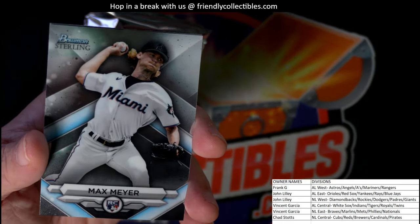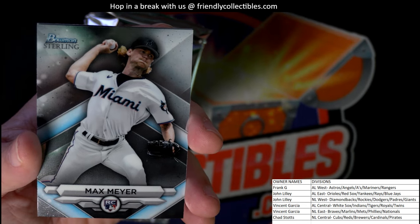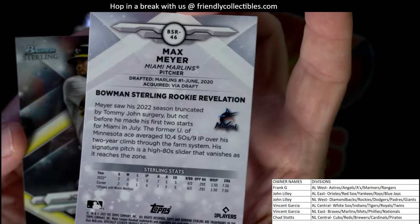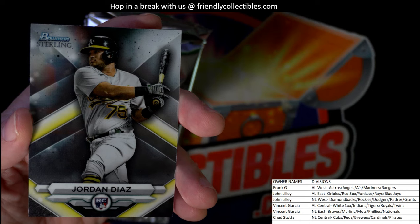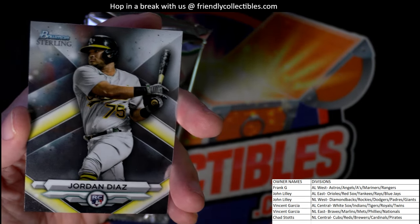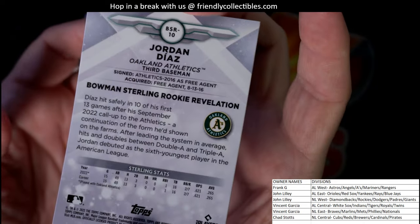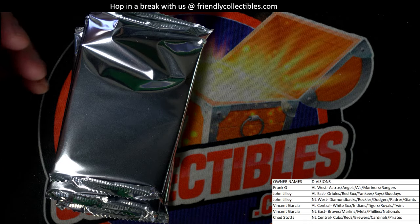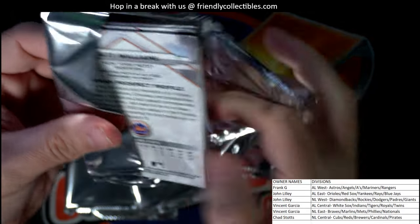Got another one for Chad S. Then we got a Max Meyer rookie card, National League East, Vincent G, for the Marlins. And we have a Jordan Diaz for the A's — Oakland A's rookie card, American League West, Frank G, coming out to you Frank G with the West. We've got three packs left and still got three autos left in the box.